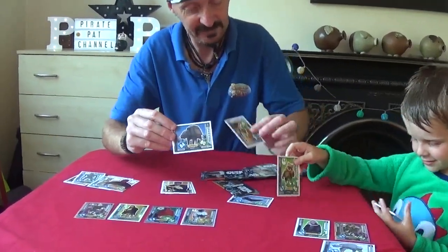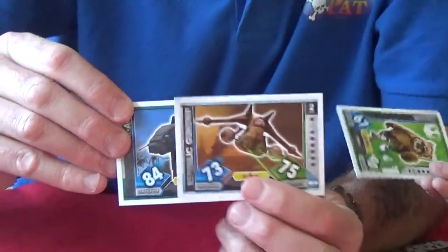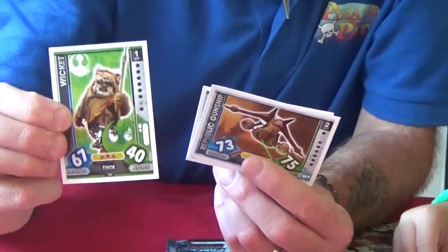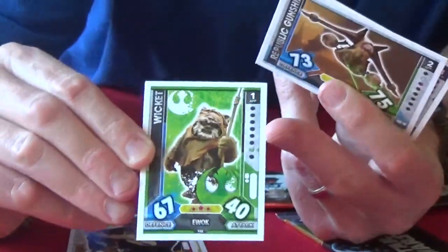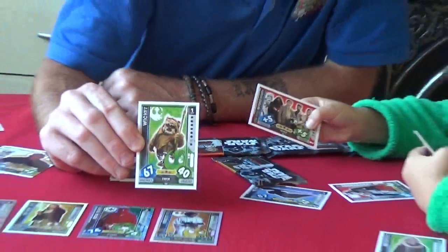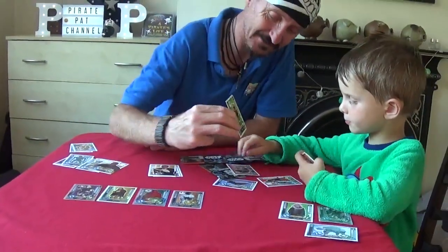These are more cool character cards. More vehicles. The Republic Gunship. I like those. These are the Ewoks from Return of the Jedi, and that one's called Wicket. They're like big teddy bears, aren't they? Do you like those, Pirate Rio?